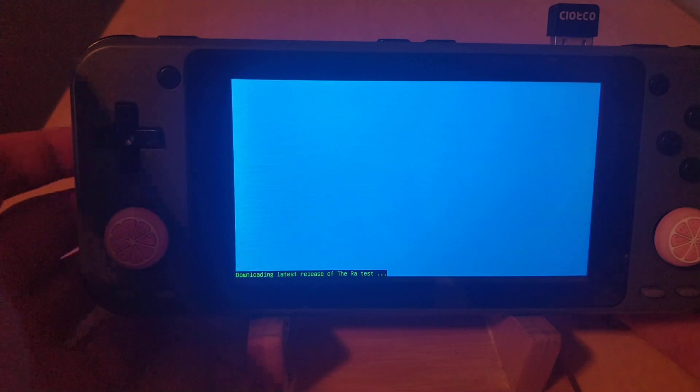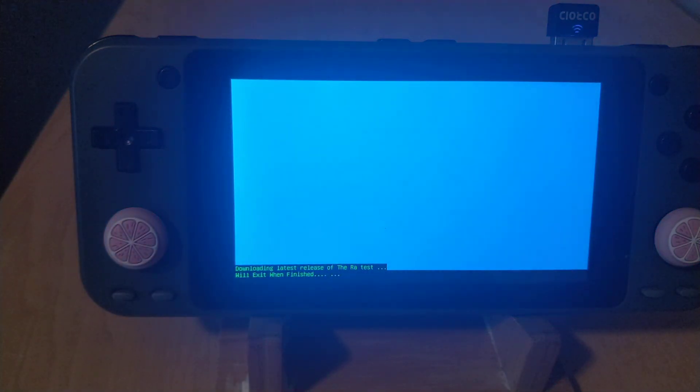So here it's going to install the zip — it's a tiny zip. It's going to install it, fix permissions, and then reboot, like so. Now we just have to give it a minute to restart.